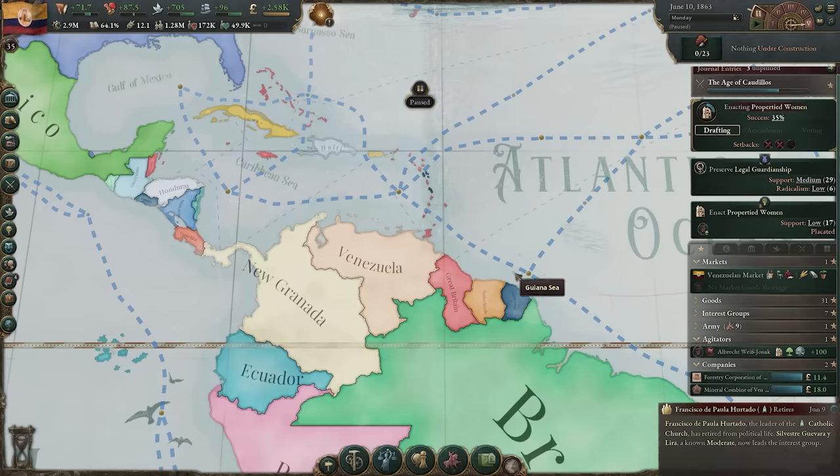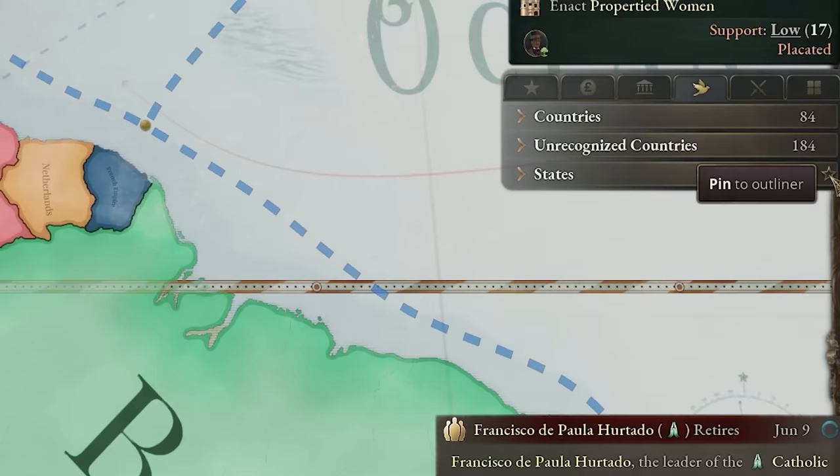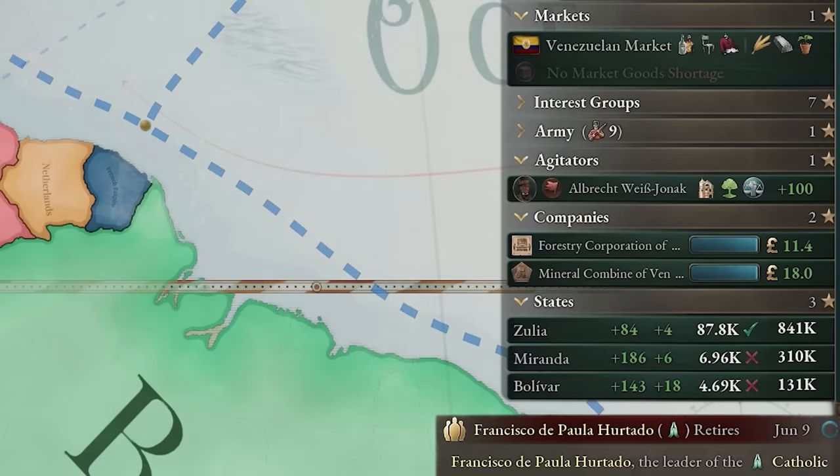The right side of your screen will now look a little different. Behold, the tabbed outliner. Customize it as you see fit to quickly reference the information most important to you. Additionally, the notifications are now color coded.